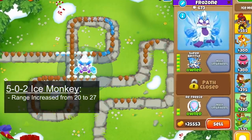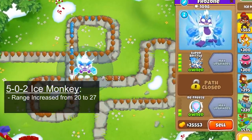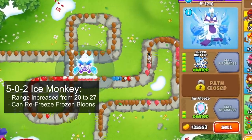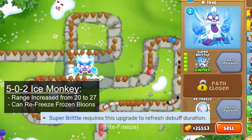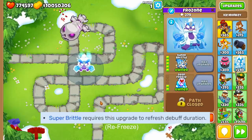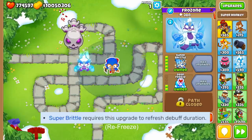Compare this to the 502 Ice Monkey, which increases its range from 20 to 27, and is supposed to allow the Super Brittle to refreeze balloons that are already frozen, but the 520 Ice Monkey can do this as well. Weirdly enough, the wiki also states that refreeze is needed to refresh the debuff duration, but I tested it, and a 520 Ice Monkey keeps the debuff up 100% of the time.